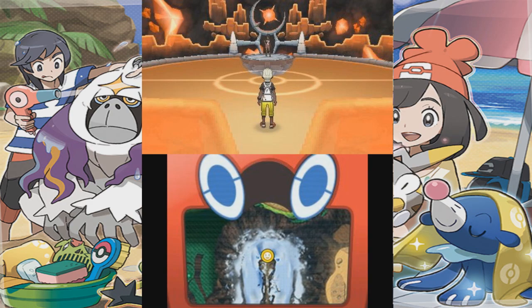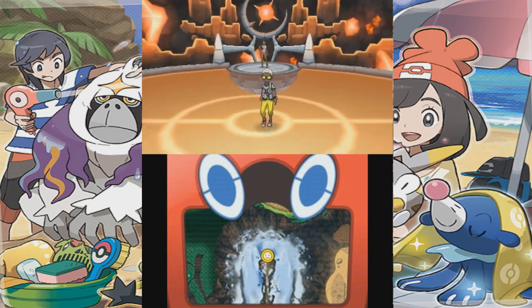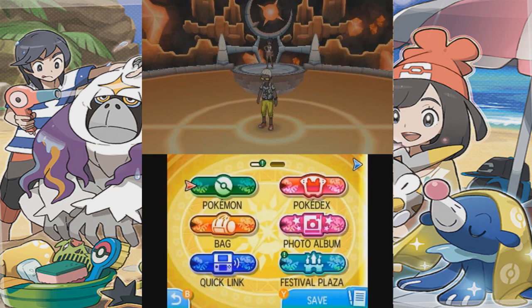Now, you're probably wondering how can you possibly get a Darmanitan in Ultra Sun and Ultra Moon — you can't find it anywhere. The only way you can actually do it is to transfer a Pokémon from either Omega Ruby and Alpha Sapphire, or simply trade, or transfer using Pokébank for Ultra Sun and Ultra Moon, or you could use Black, White, Black 2, or White 2. Anyway, most people know this, but there's not a clear method on YouTube that shows how to do it — so I'm going to show you guys.